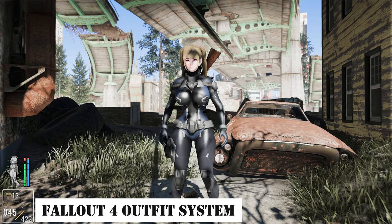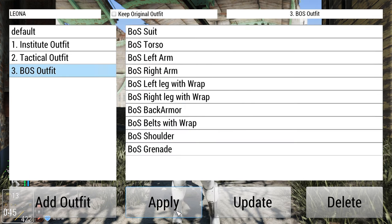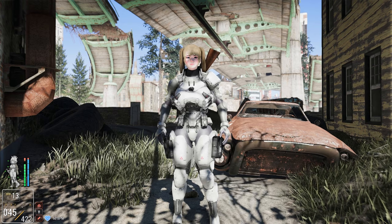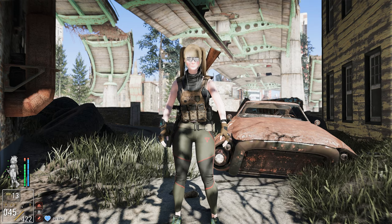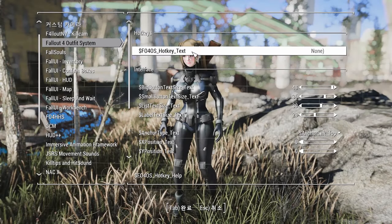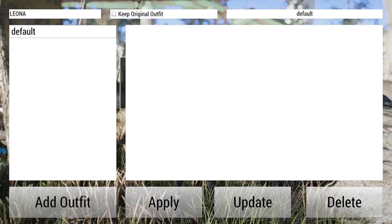Next, we have the Fallout 4 Outfit System mod. A much-anticipated mod has finally made its way into Fallout 4. This mod allows the player to maintain the visual appearance of modded outfits, even if they aren't actually wearing them. By setting hotkeys through MCM, a real-time menu appears when the hotkey is pressed.